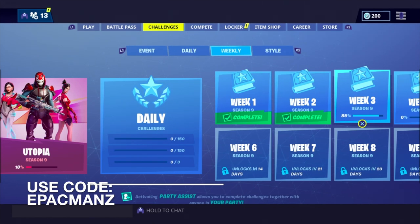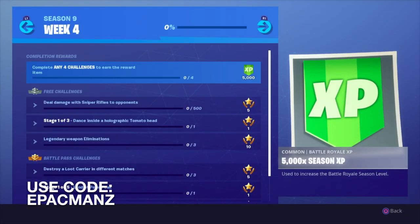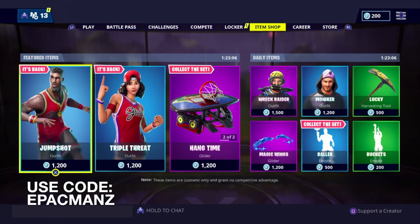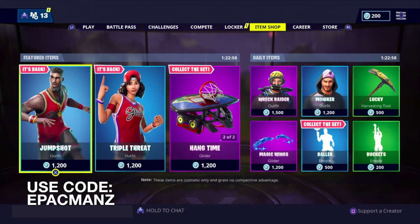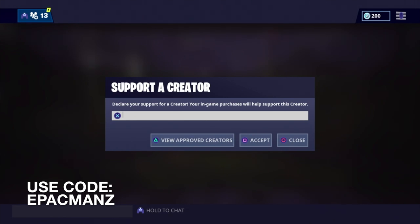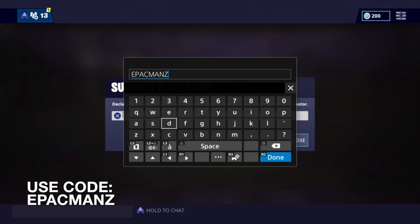What's going on guys? E-Pac-Mans is back with another Fortnite video and today we will be looking at Season 9 Week 4 Challenges. But before we get into the challenges, make sure to hit my Supporter Creator Code if you guys want to support me — in the item shop right down in the right hand corner down below. My Supporter Creator Code is E-Pac-Mans, all caps.